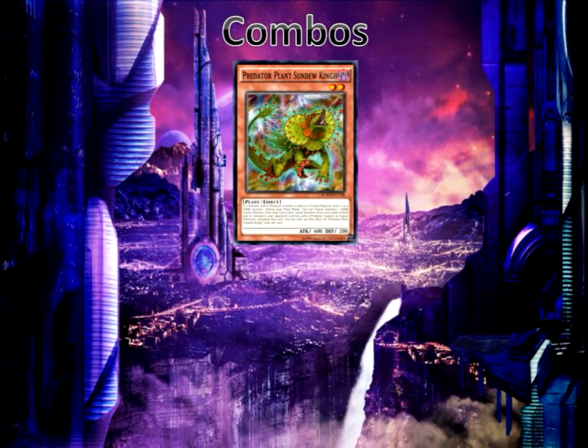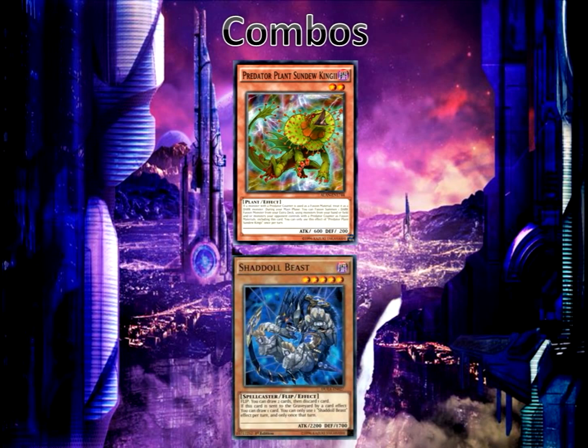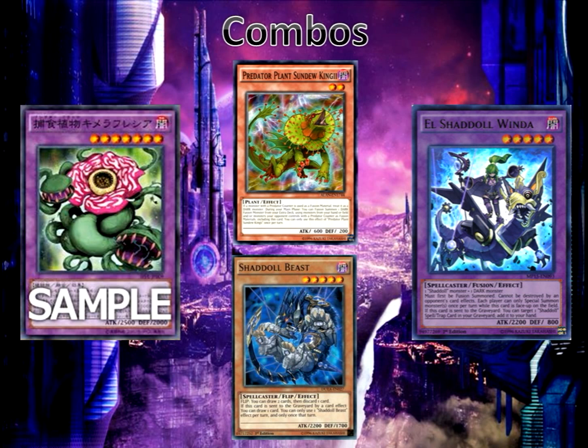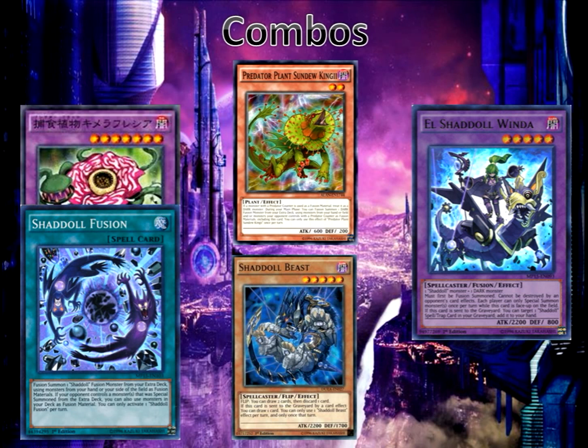You normal summon Predator Plant Sundew with Shaddoll Beast in hand and activate Sundew's fusion effect. You have two options: go into Predator Plant Chimera Rafflesia or El Shaddoll Winda — both are dark fusion monsters. Shaddoll Winda requires a dark monster (Sundew) and a Shaddoll monster (Beast), while Chimera Rafflesia uses Sundew as a Predator Plant and Beast as the dark monster. Usually you want Chimera Rafflesia because if it's in the graveyard, during the next standby phase you can add Shaddoll Fusion — and if your opponent has an extra deck summon monster, shenanigans happen.